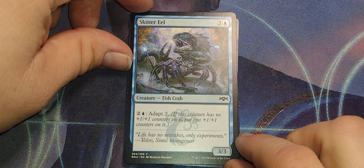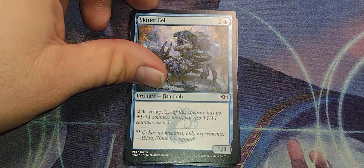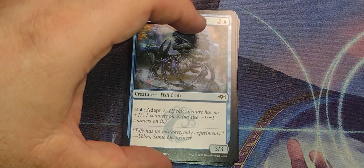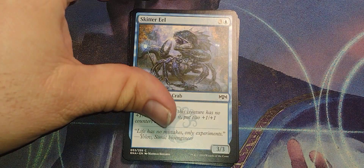Skitter Eel — pay three to make it a 5/5. It's alright. It's not sorcery speed, so you could do it any time.